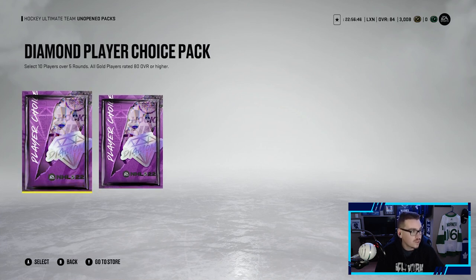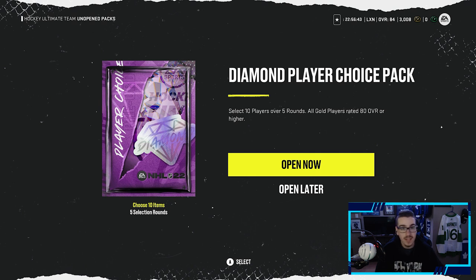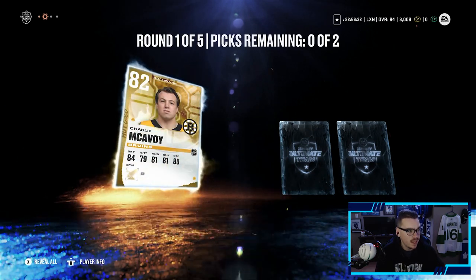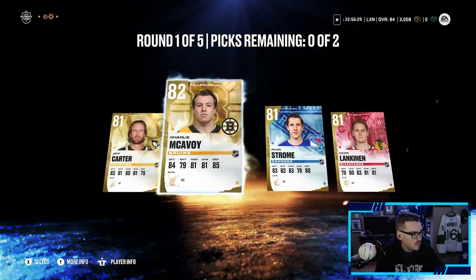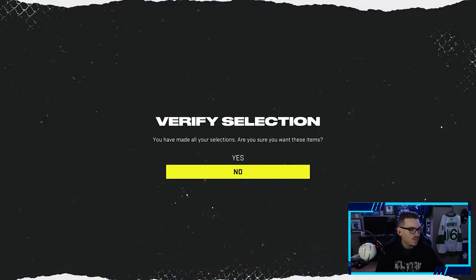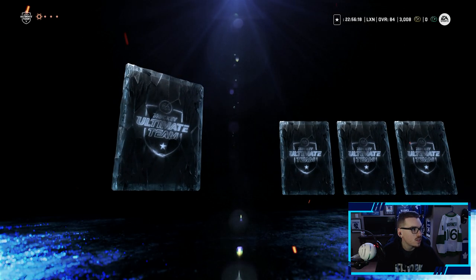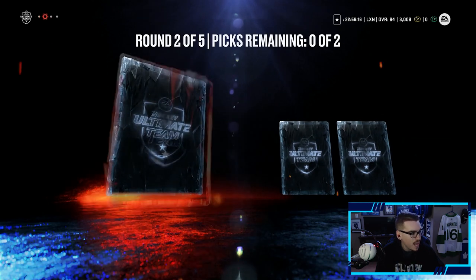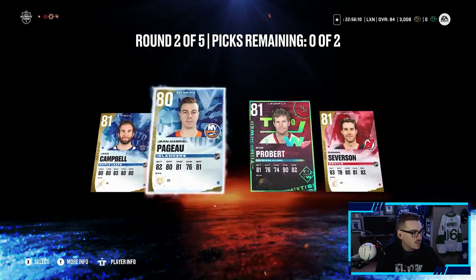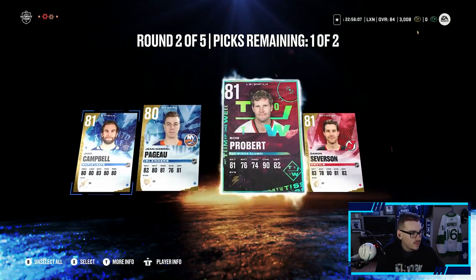The diamond player choice pack gives us 10 players over five rounds — all gold players rated 80 overall or higher. We can pull power-ups, icons, or 86-plus cards for that purple tint. Round one: we'll take Charlie McAvoy and Jeff Carter. Round two: Jackery Campbell, Jean-Gabriel Pageau, Team of the Week Probert, and Damon Severson — we'll go with Campbell and Probert.